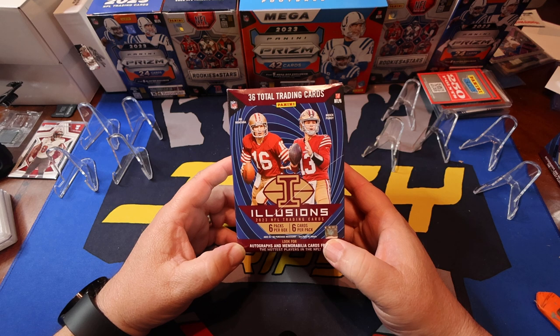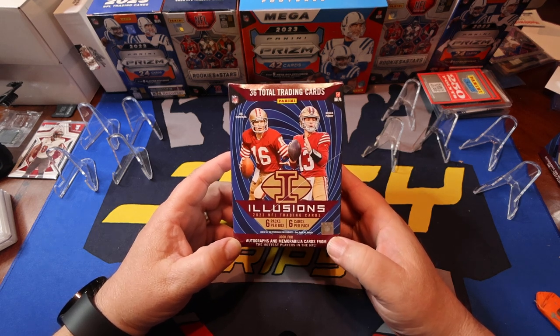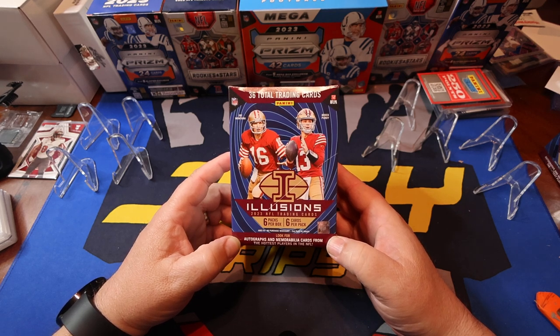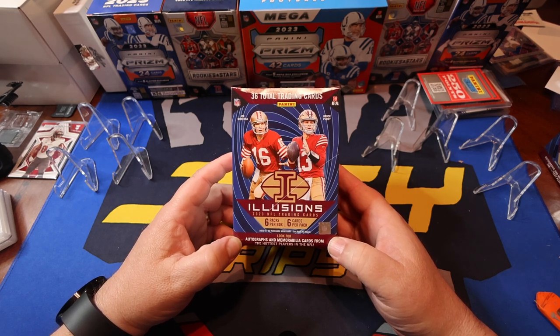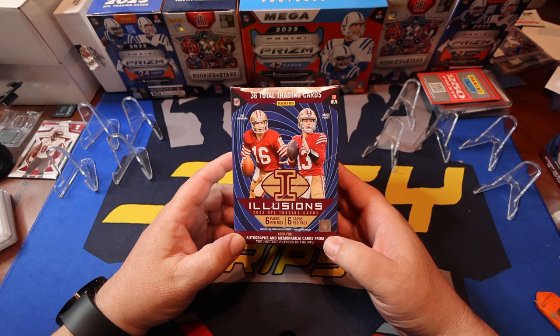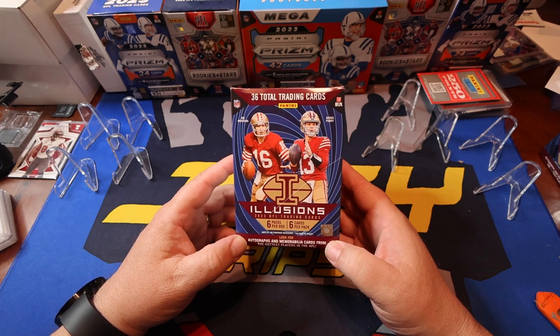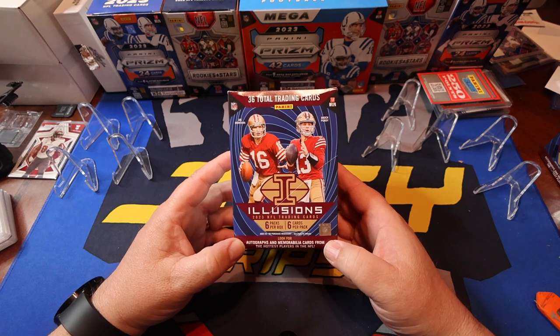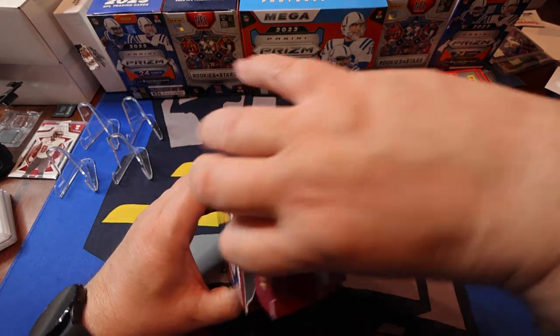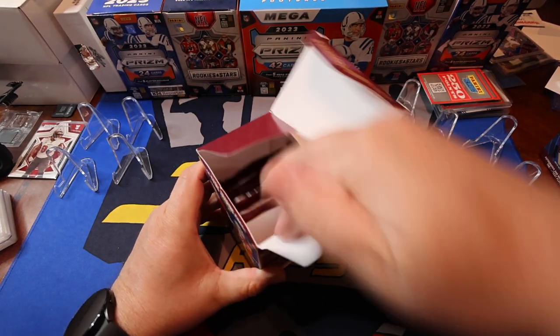Maybe they should just write on the back of the card what it actually is — that way we get the right wording on it, and when we go to sell them, you're using the correct verbiage. There's no reason why they shouldn't do that. Just put on the back: this is the Galaxy, this is the Dot, this is an Acetate. Alright, let's get ripping, folks.